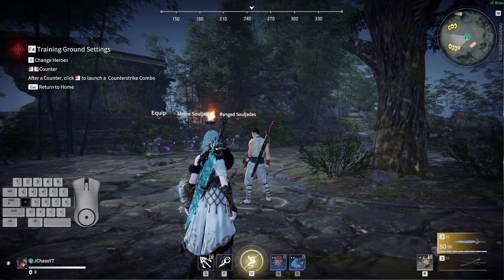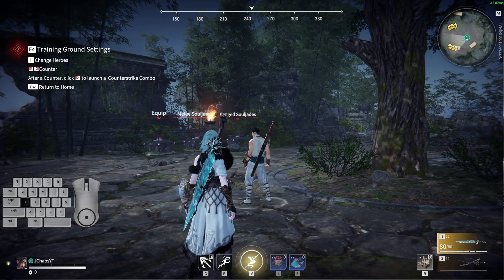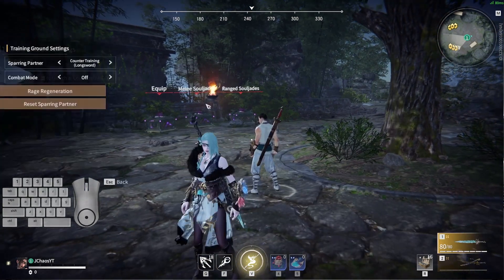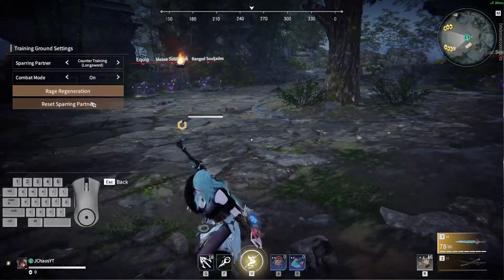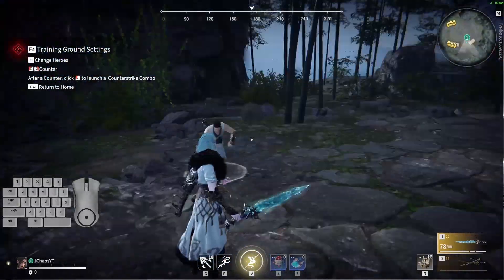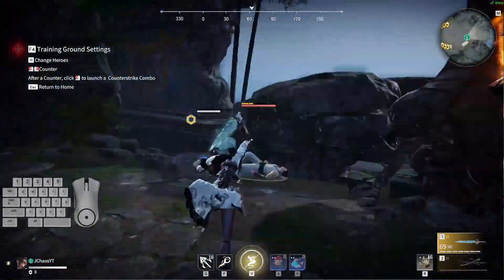So if you get a counter and you're trying to get guaranteed damage, the problem with this weapon is that you can often be out of range. If that's the case, just run up and do the two-picking combo instead of going for the counter damage. That way you always guarantee yourself getting some sort of damage. If you're too far away after the counter, just run up and do that to get your two-picking combo.